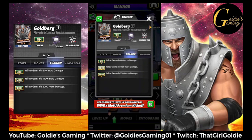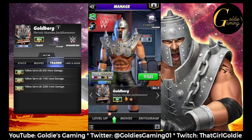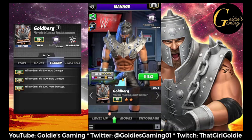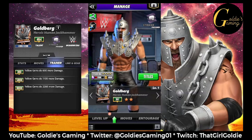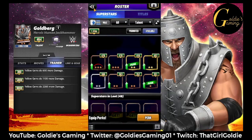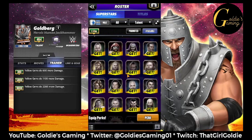The other trainers for yellow gem damage — the percentage trainers — are Showboat Sina, the original one, and Shane McMahon. The crossover value for that is 6286. So if your yellow gems do higher than that you'll want a percentage trainer, and if they do lower than that you'll want to use Goldberg for flat. There's only one card in the game that does damage per yellow gem and that's Showboat JBL, but I don't think a lot of people would run him with his finisher anyway.